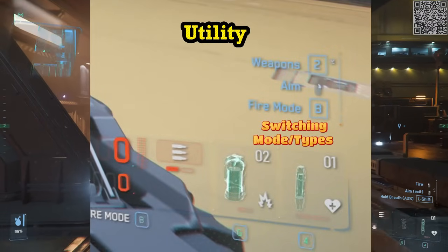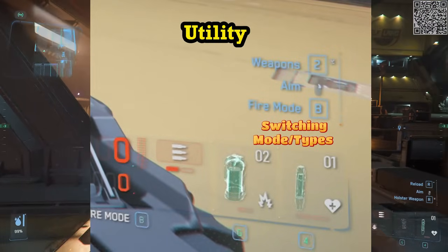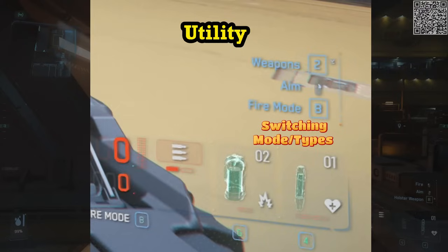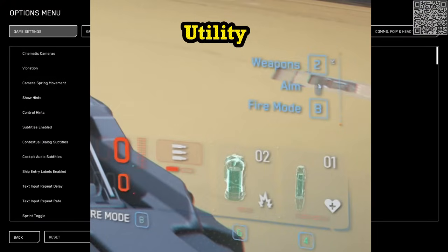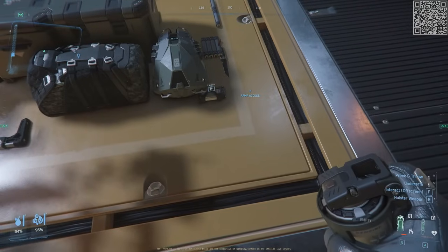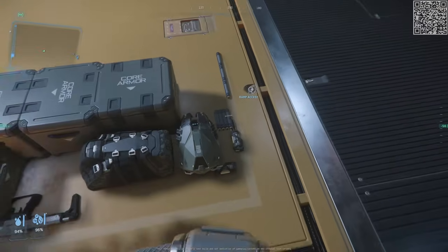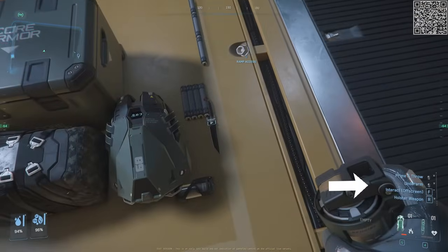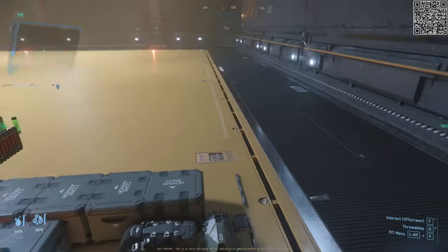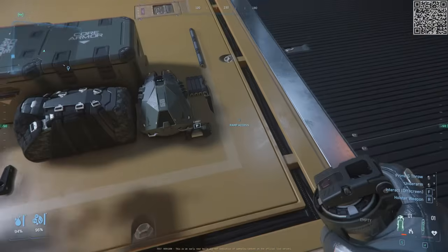Utilities such as grenades and med pins will display the count in white and seamlessly get replaced by the backpack supply. The red bubbles indicate varying types, which can be swapped using the buttons G and 4 respectively. There is also a small section dedicated to mouse clicks, holding R to holster your weapon, and left shift to hold your breath while sniping, as well as other varying and useful tips.